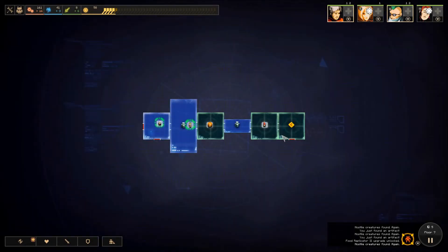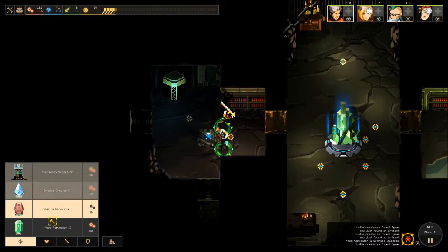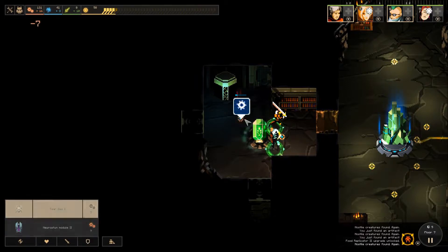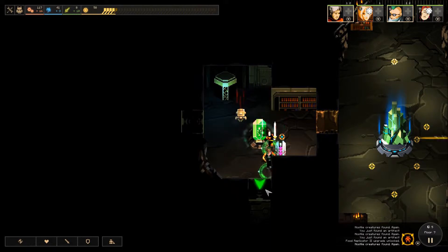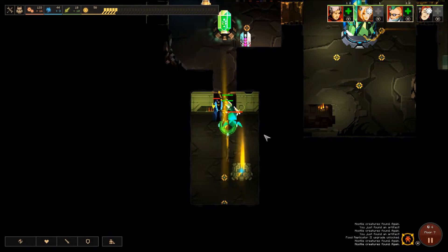Now we've got generator, industry, food is next. There you go, stick that down. We probably want to just get some Tear Gas in here and a Muro Stun as well, just to hinder things that are trying to come at us. Not much — we can power this room at least. Damn crystal. Die ready. There we go.